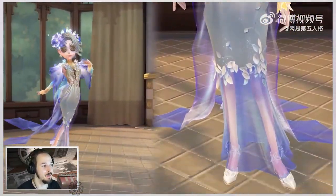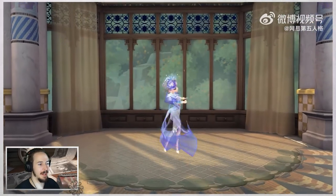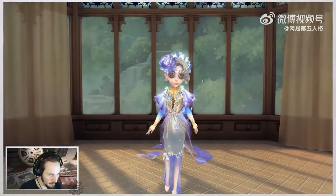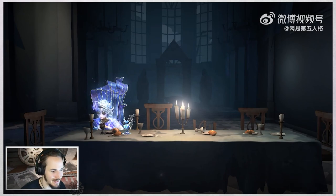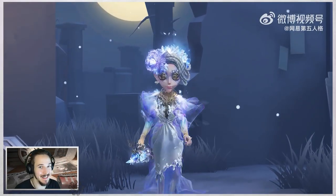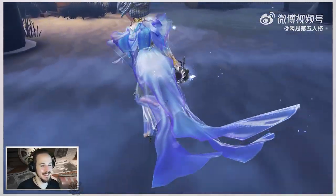Now we can see the beautiful skin in action. We can see some animations and some emotes of the Perfumer. It is a wonderful skin. Here we have the chair that I was talking about — that is a little detail that just comes with that SS tier skin.